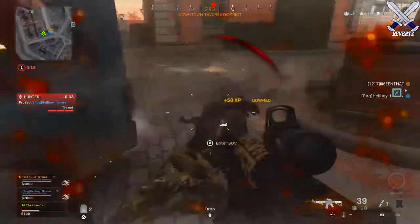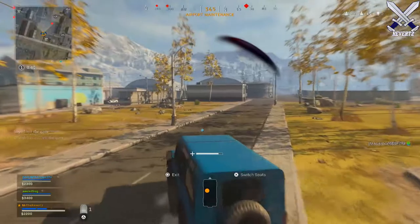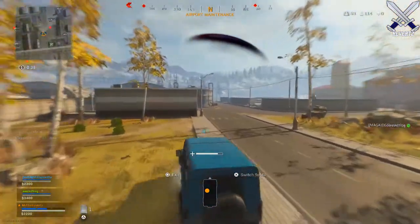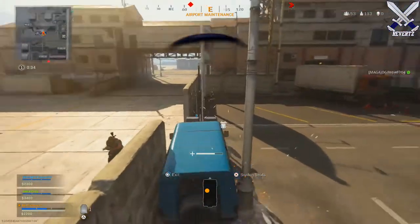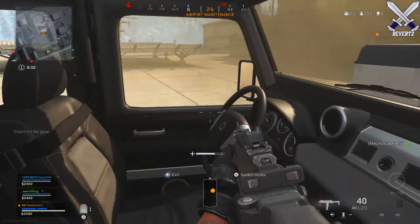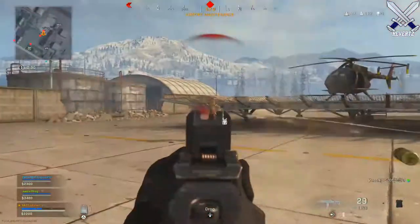You can gain a ton of speed by charging into enemies and then exiting the vehicle while it's going full speed into them. They're going to be thinking you're still inside that moving vehicle, and it's going to catch them off guard most of the time.